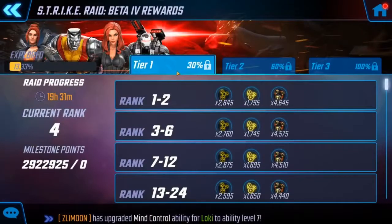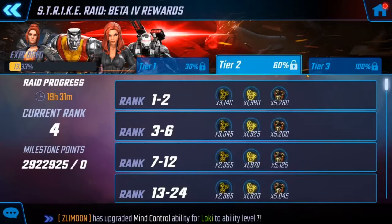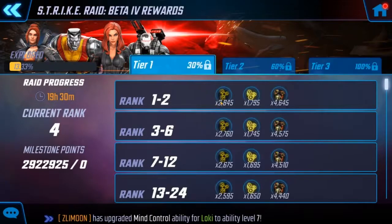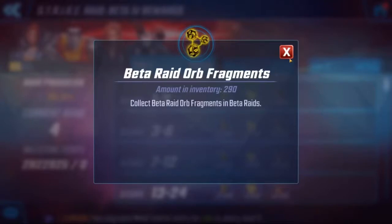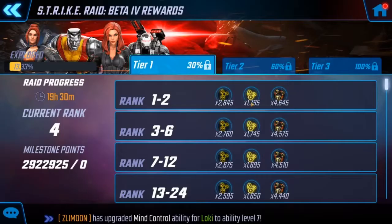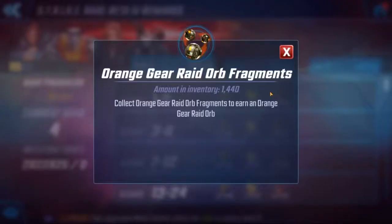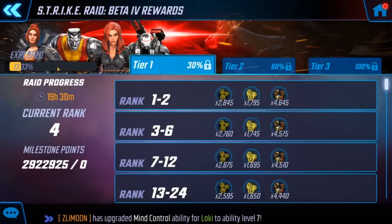You have different tiers — when you're at 30% you're gonna get these rewards here; at 60%, or tier 2, you're gonna get these rewards; and if you complete it, you're gonna get these ones. So you're gonna have your Beta raid orb fragments, your gold orb fragments, and your orange gear raid orb fragments. I'm currently sitting at number four, so I'm gonna be in this spot right here.